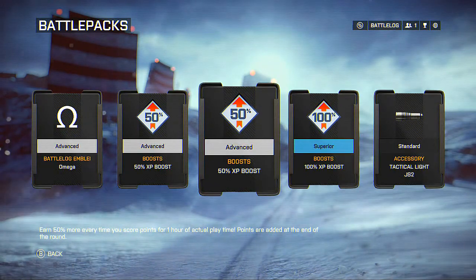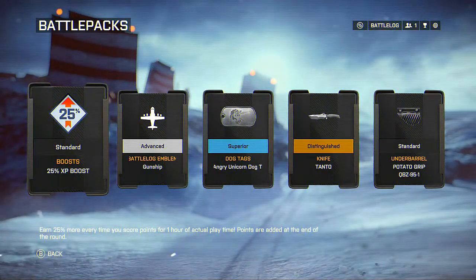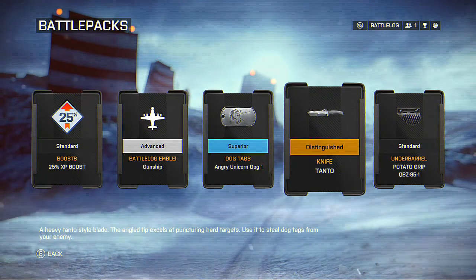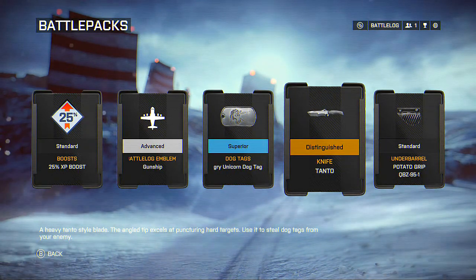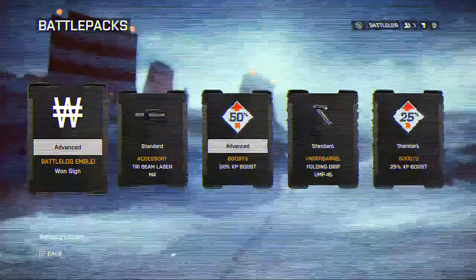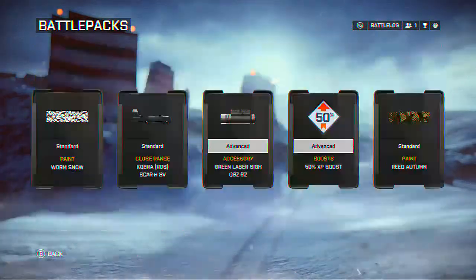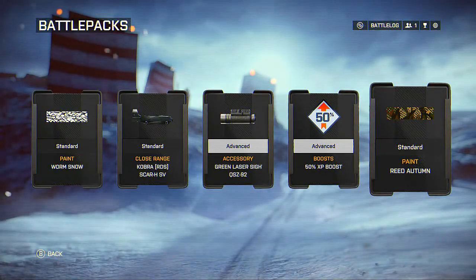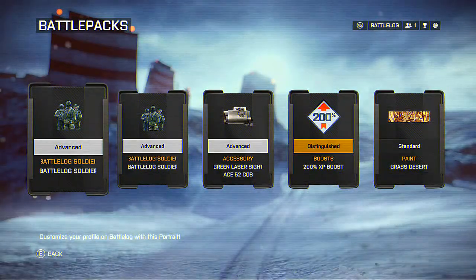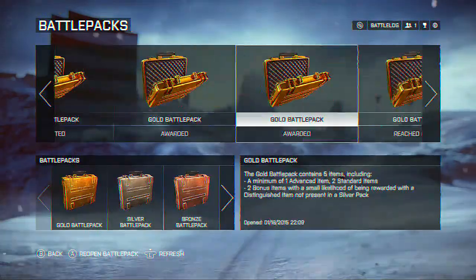Nothing too really amazing. So let's go back over the things we got. We got some XP boosts. We got a knife which I'm really happy about because it looks cool — in my opinion, that's just my opinion. So the knife I'll definitely use. That worm snow camo I'll definitely use. The two hundred percent XP boost I'll definitely use.